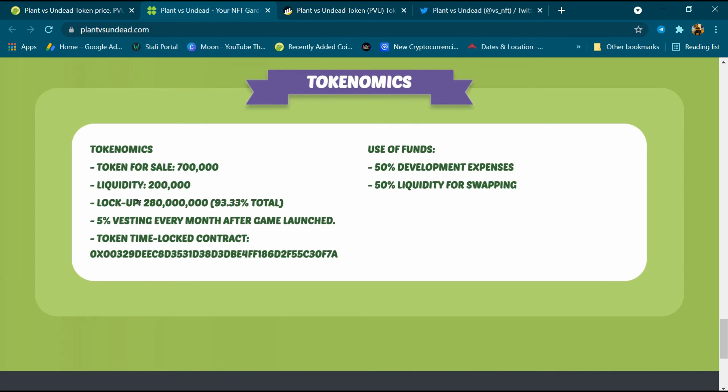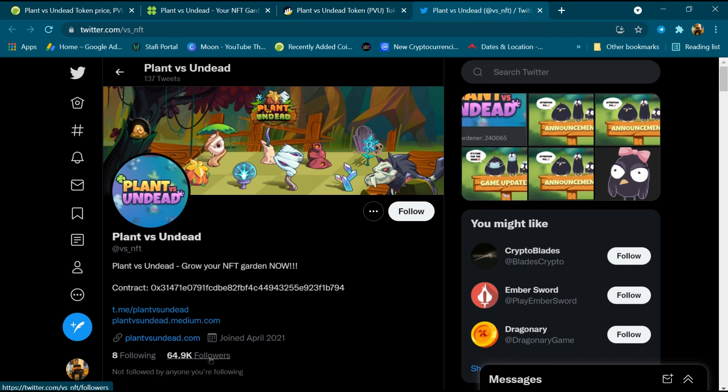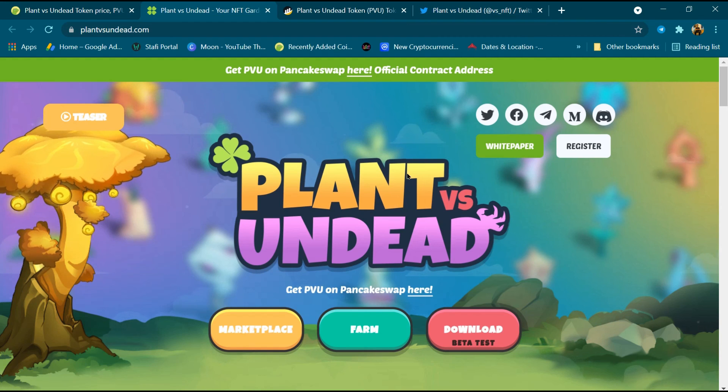For lockup, 280 million tokens — 93.33 percent — with five percent vesting per month after game launch. Usage of funds: 50 percent development expenses, 50 percent liquidity for swapping and social. Total followers is 64.9K. Cryptocurrency is very risky — invest at your own risk.